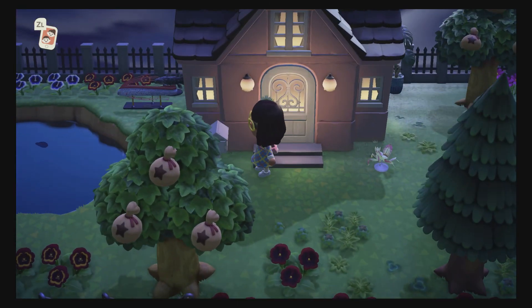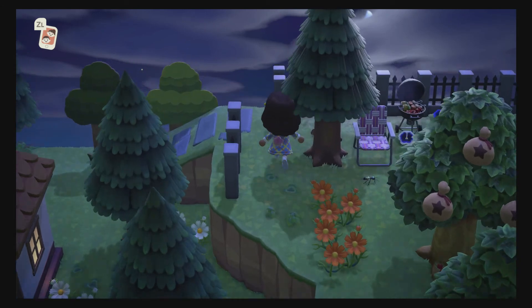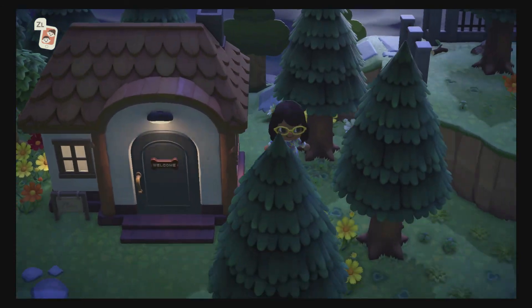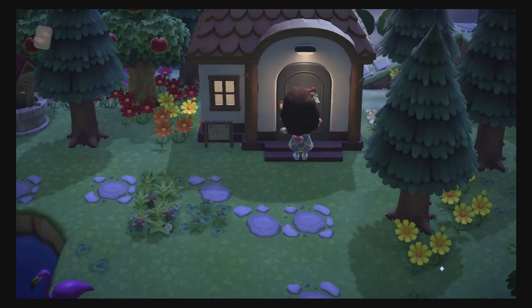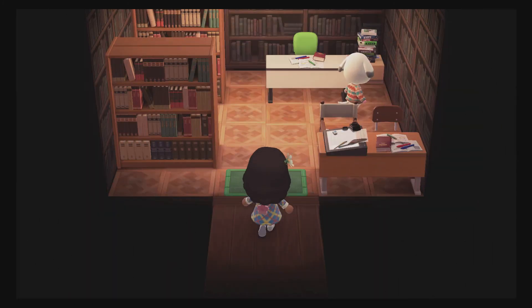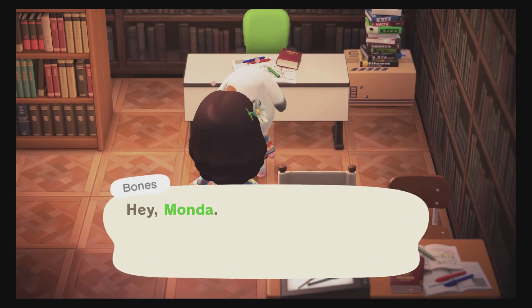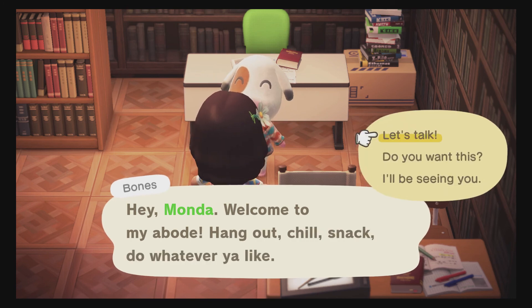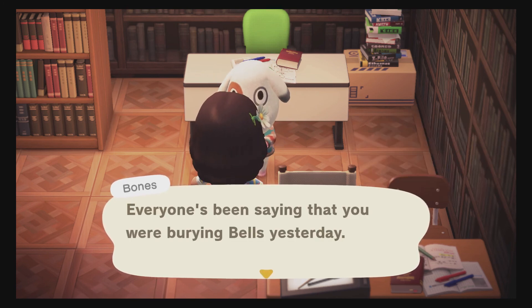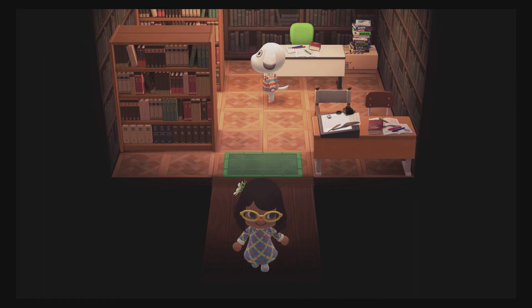I made a secret park back here because I don't want my villagers up there. This is Bones's house — I have a little dog bone door plate for him because he's a little doggie, so I thought that would be cute. Let's talk to Bones — he's telling us about money turning into money trees, that's cute.